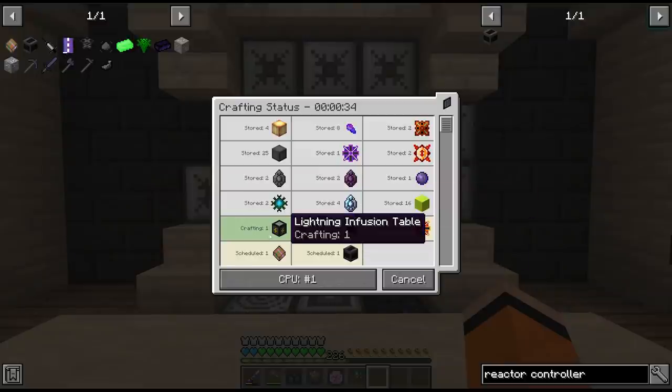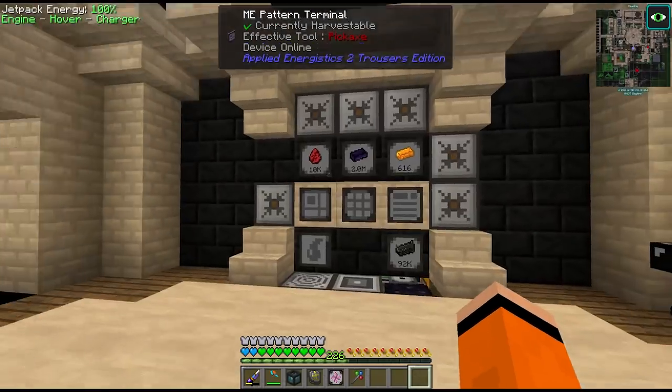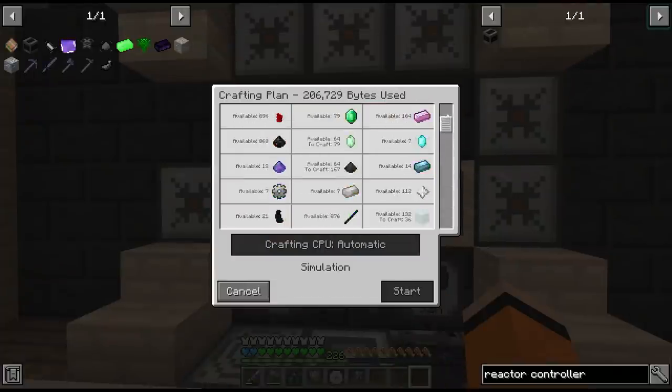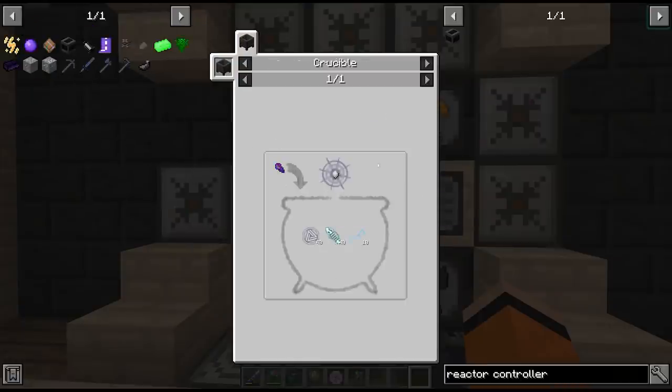These cells will probably take the longest to craft, but it looks like it did put the recipe package in for the infusion table. We can manually craft this and put it back in AE2. Just out of curiosity, let's see exactly what we're missing here - just inverted potential and 25 lightning charges. The lightning charges are going to take even more impetus.